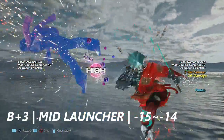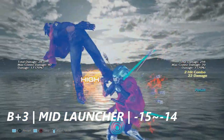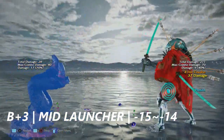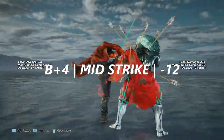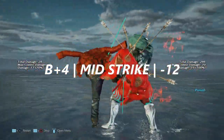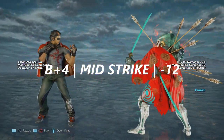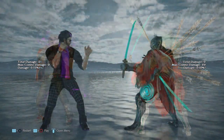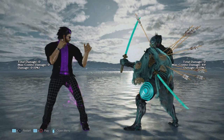Right flamingo back plus three is a backswing launcher — in a way — it's negative 15 to negative 14 on block. Coming up last is back plus four out of right flamingo — just a mid strike that armor crushes — it's negative 12 on block. And this completes my Hoarong punishment guide.